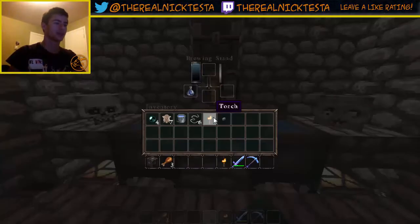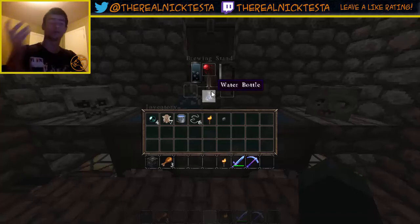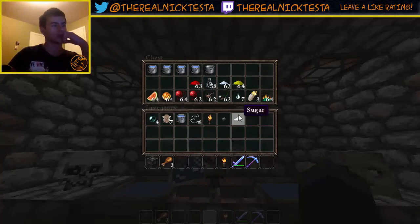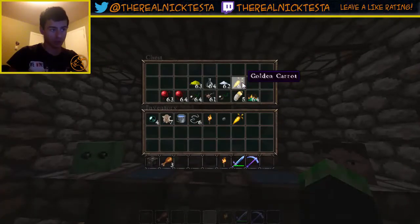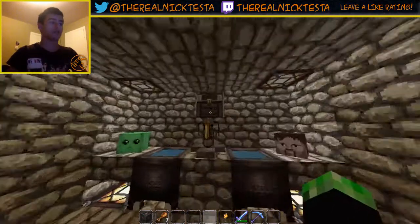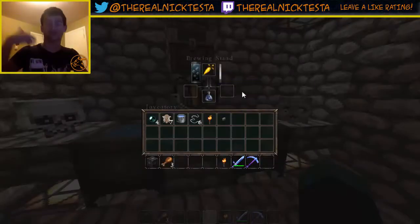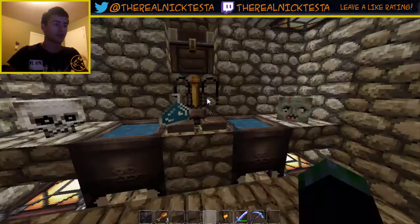We're gonna make potions. We already have one water bottle, so we'll just take one. We put sugar for swiftness, and then glowstone will make it... actually, I also got gold carrots. Let's make an invisibility potion. This is going to make it invisible, and then once we do that we put redstone. Redstone will elongate the effect - usually it's four minutes and now it's eight minutes. So we have a potion of night vision.